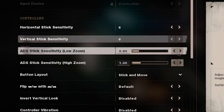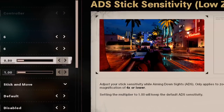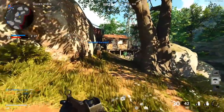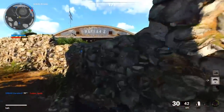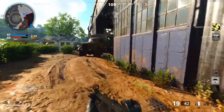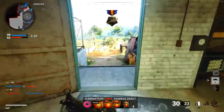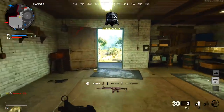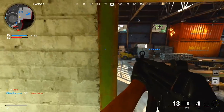The new ADS sensitivity low zoom setting adjusts your stick sensitivity while aiming down sights for more precise aim tracking. With the default at 1.0, bump this down to between 0.80 and 0.90 for a noticeable difference that will greatly impact your aim — try this if you've neglected it before. For ADS stick sensitivity high zoom, which applies mainly to snipers and high zoom scope attachments over 4x magnification, we recommend keeping this at the standard 1.0, as these scopes already move slower.